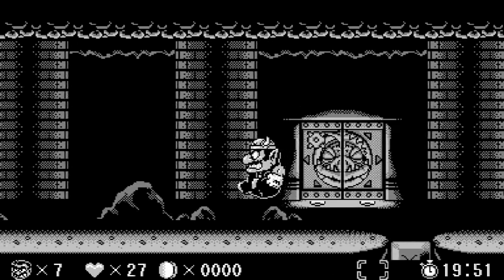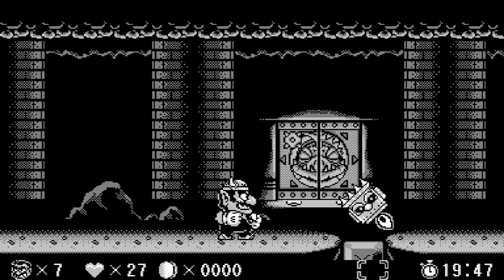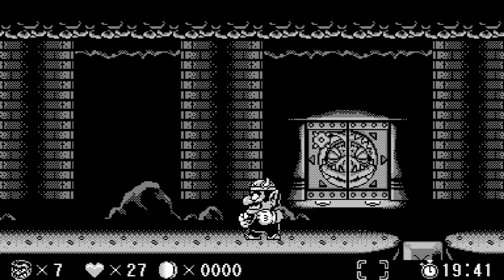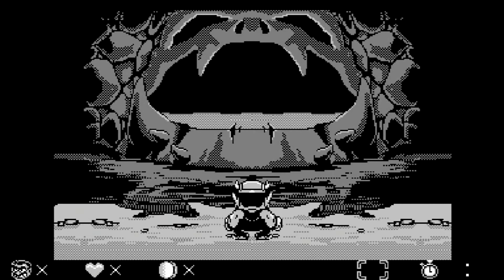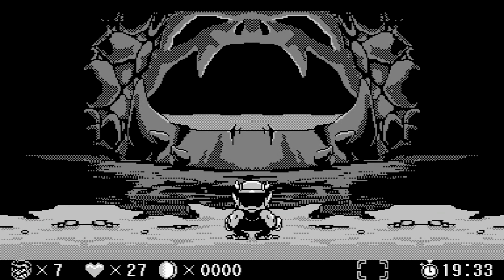Boss stage. Every single boss stage first gives you this little mid boss before you're actually allowed into the boss area. It's a spiky dude who tries to hit you. Just make him miss you, hit him on his little button, which is pretty easily distinguishable as his weak point. And he should be taken care of quickly. Let's get into the real business now.